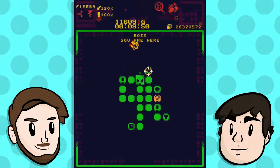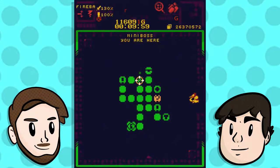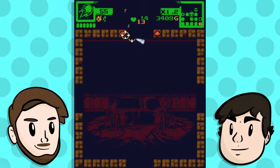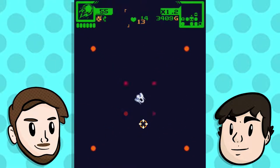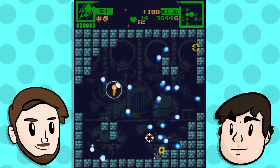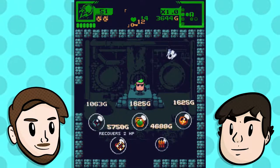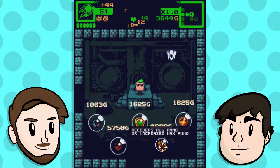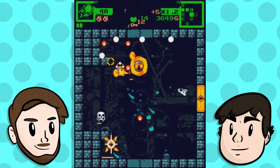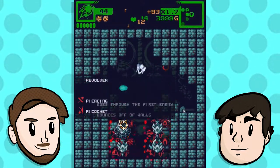We cleared the floor. Are we descending into the monolith? Why are we descending? Because that's where all the cool stuff is — I assumed we were going up. This is a big store — we've got bombs, recover 2 HP, reveals the entire floor, recovers all ammo, increases maximum ammo, and one firebomb. We don't need anything right now. But we do get the vault because we already had a key. There are some ghosts in here.